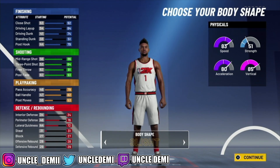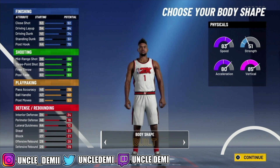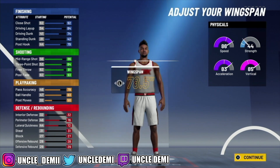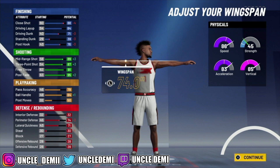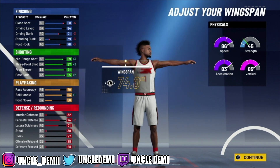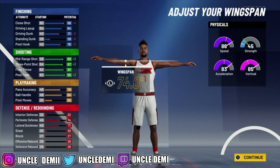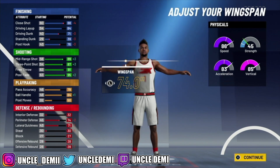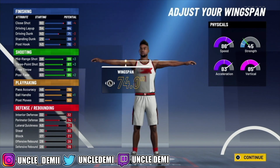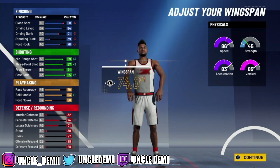For body type, you want to go Built. You want to go 6'2, drop your weight all the way down to 171, and minimize your wingspan all the way down. Even though this is a slasher — and it's usually a sin to minimize your wingspan on a slasher — you want to minimize it because this build is going to play like a guard. You get a plus 8 to your physicals, giving you a 94 speed, 91 acceleration, and a ridiculous 93 vert. You also get a plus 4 to everything, and your driving dunk will be a 75 — keep that in mind for the takeover.